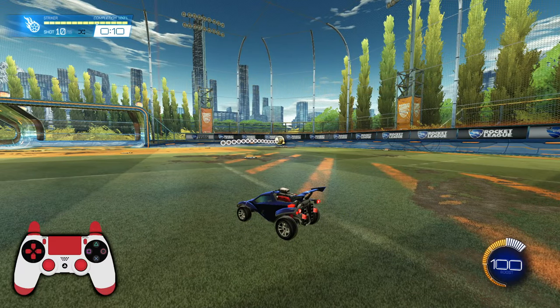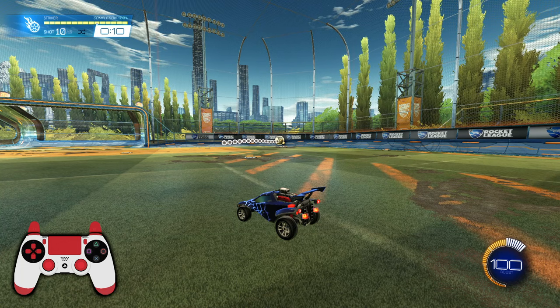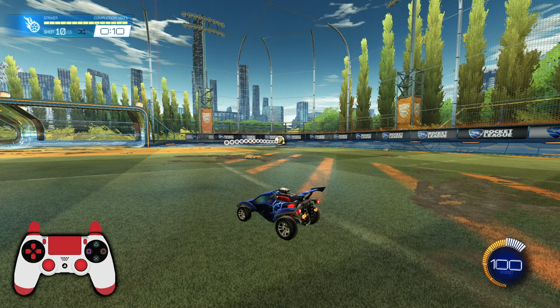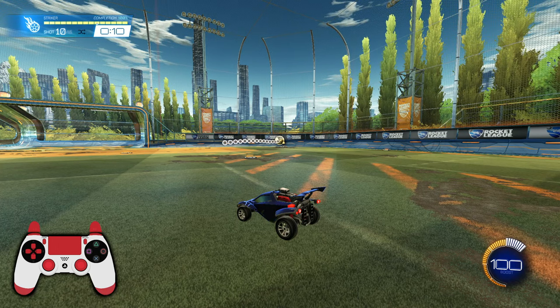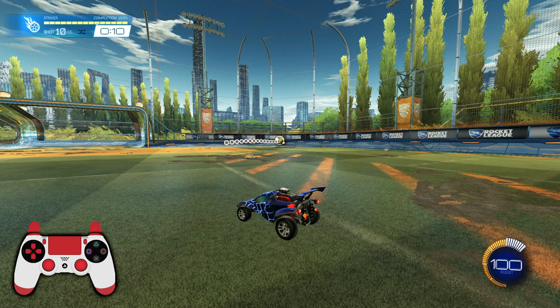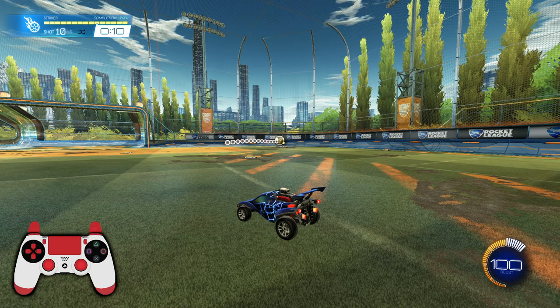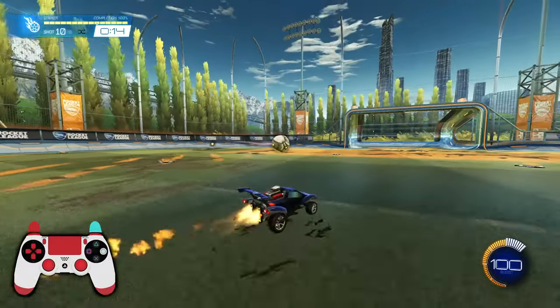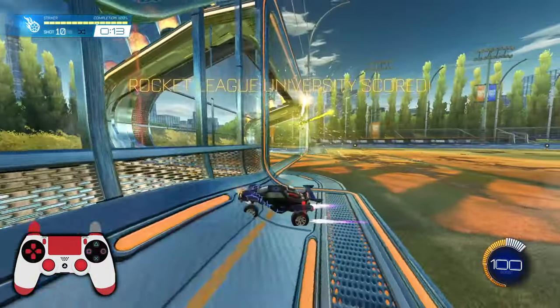Lastly, I'm going to talk about doing a power shot off of a rolling shot — this is how we get the ball to go in the air. What you're going to do is air roll and flip opposite of the ball's direction. So if the ball is traveling from right to left, that means we are going to flip from left to right. When timed right, you should be able to get it to go into the corners.